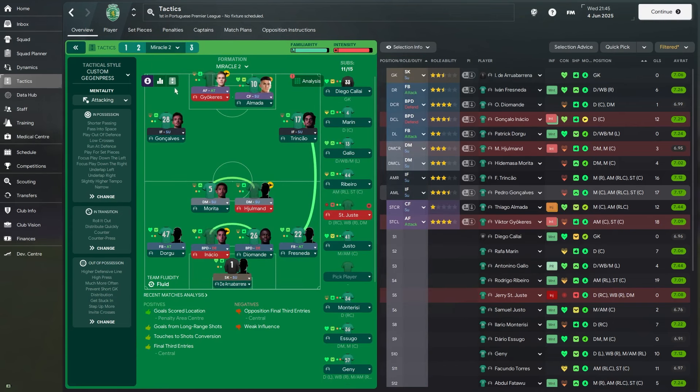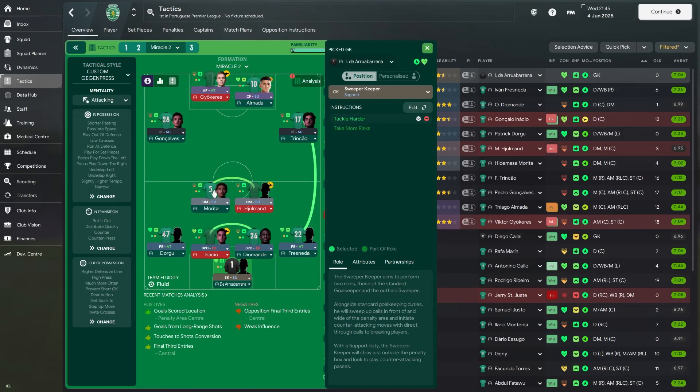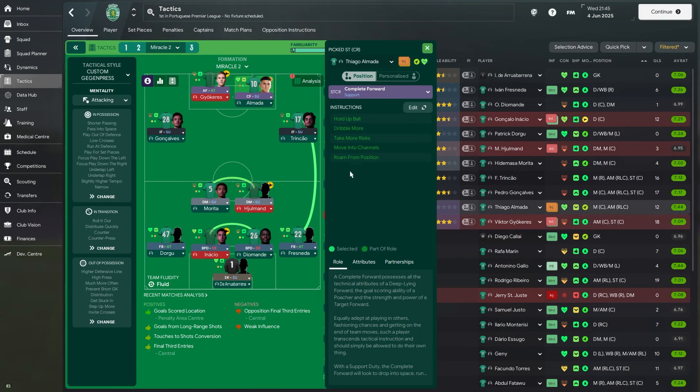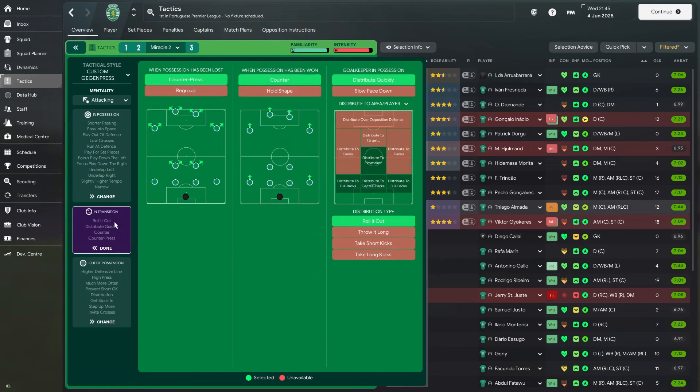Looking at the Miracle 2 tactic now, it's a 4-2-4 system with very similar instructions to Miracle 1, which is a 4-2-3-1. The main difference is the number 10 role. In Miracle 2 the number 10 is no longer an attacking midfielder on attack — he's now a complete forward on support duty with no internal player instructions. All other team instructions in the possession phase and transition phase look the same, so it's almost just a slight tweak in that number 10 position.